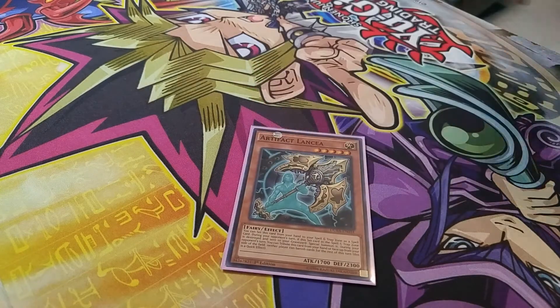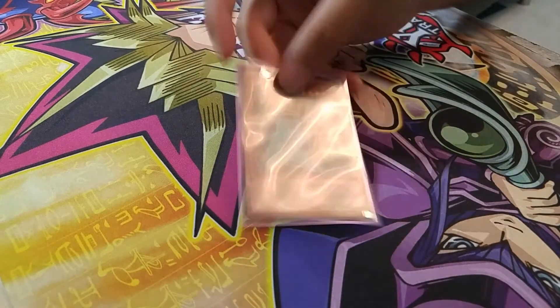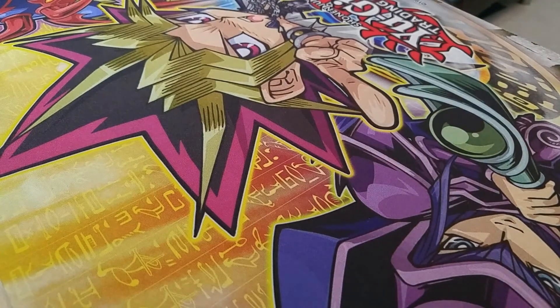Next is a quick play hand trap — Artifact Lancia. Essentially, for the turn, cards can't be banished. The thing about Lancia is it can be played around: your opponent can just save the ship in hand until next turn and then, when the effect wears off, special summon the ship. But if your opponent is committed to a play, you can chain this late into the play and stop their entire turn. Not bad if you know when to use it, but there are better cards.